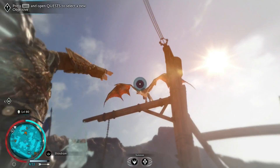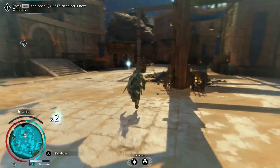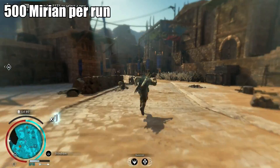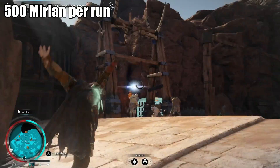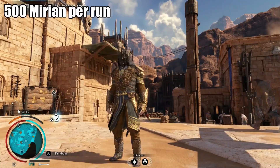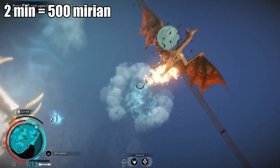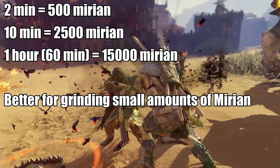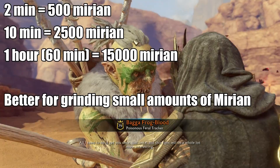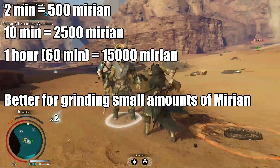Overall you get 250 mirion from killing a drake, or you can get a gem — it's around a 50% drop rate. So for every four drakes you kill you're getting 500 mirion. The gameplay you see here took one minute and 40 seconds to complete this run, and we were making a lot of mistakes. Assuming it takes you two minutes, in two minutes you're gaining 500 mirion, in 10 minutes you're gaining 2,500 mirion, and in an hour you're gaining 15,000 mirion. If you just need a little extra mirion to upgrade your gear, this works well.